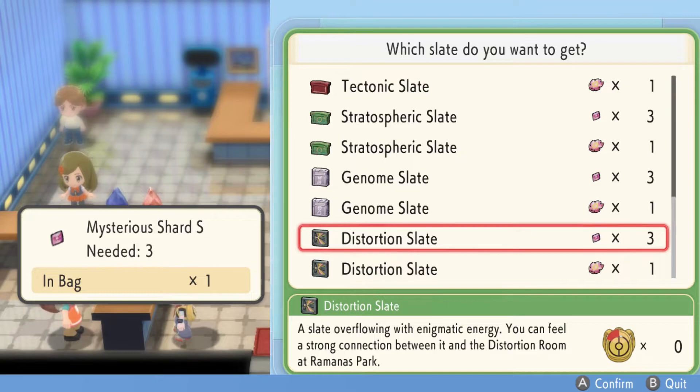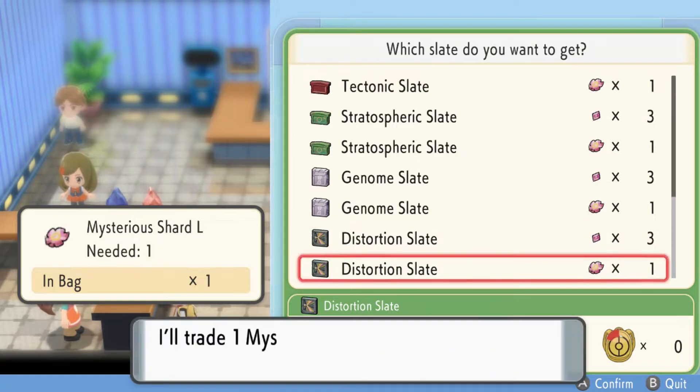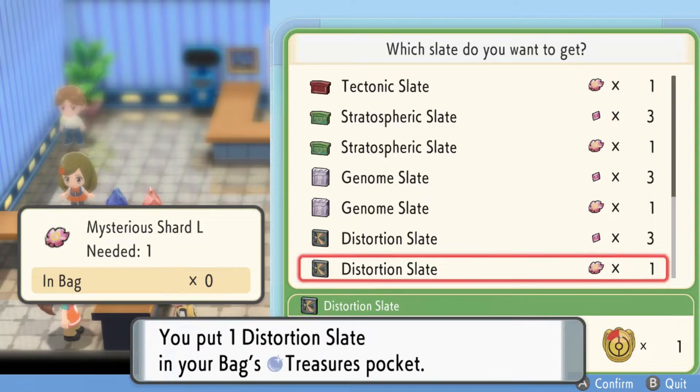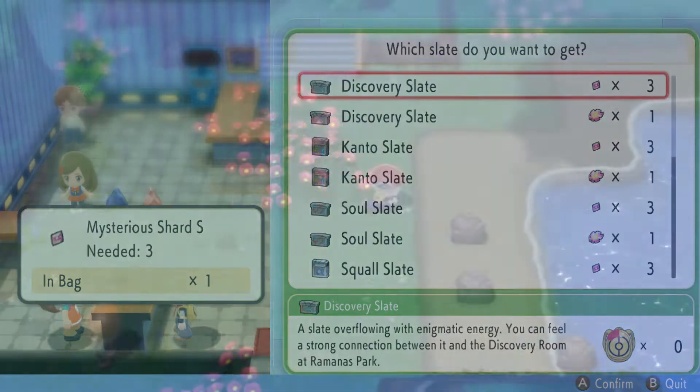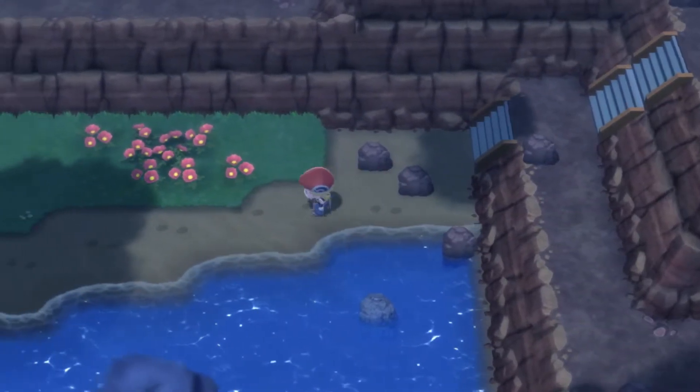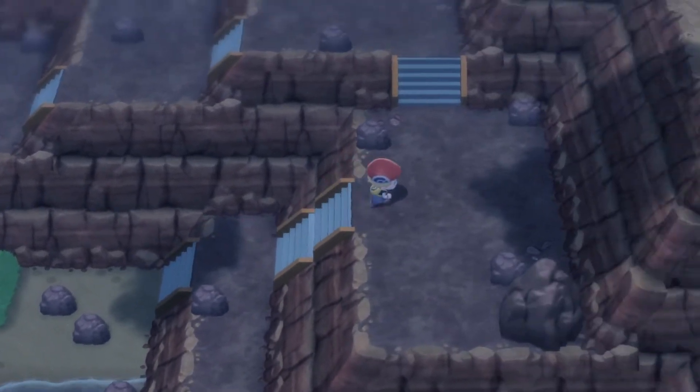Once you have acquired Giratina, you can travel to Ramanas Park and purchase the Distortion Slate. You'll need to do all the mining and acquire the mysterious shards, which can take a while. Once you have the slate, head to the cave on the right side of the park where you'll find the Distortion Room and Giratina's Origin Form.